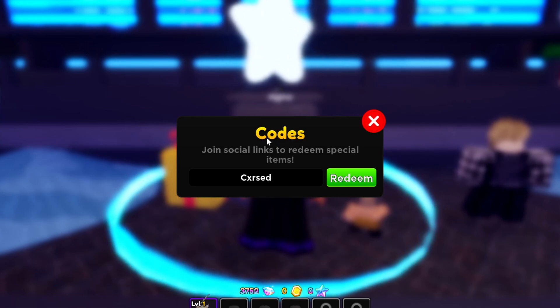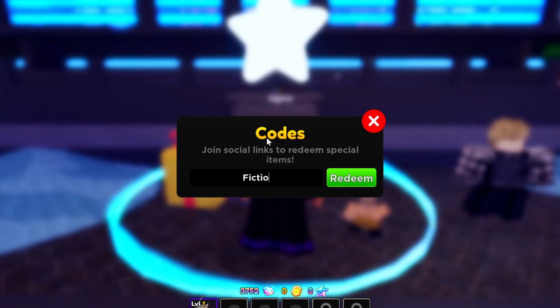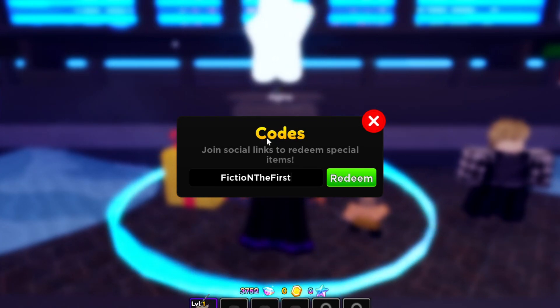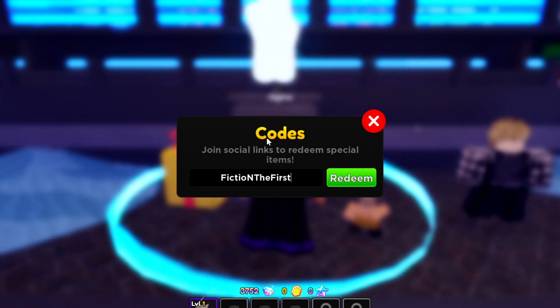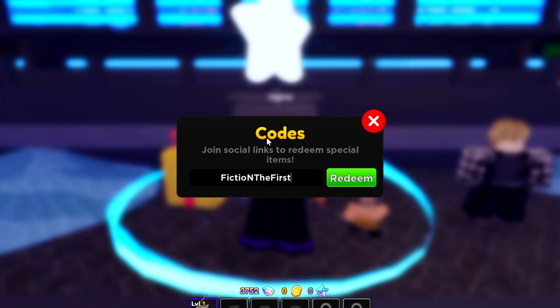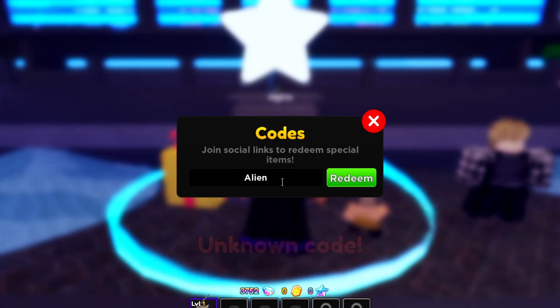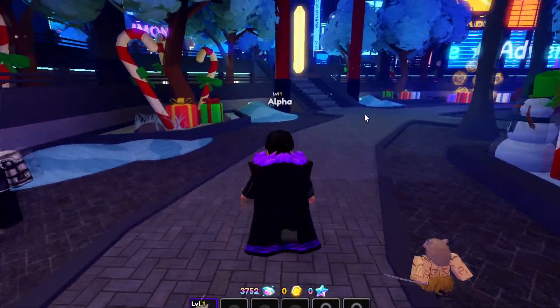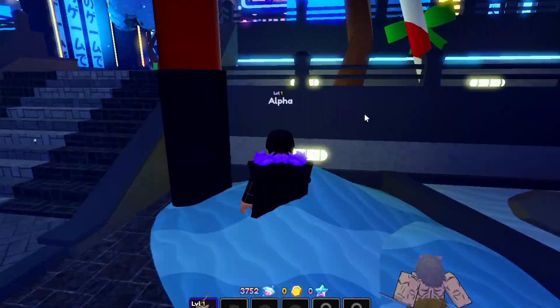The summon ticket codes are the best codes in Anime Adventures. There's also 'FictioNtheFirst' — F-I-C-T-I-O capital N-T-H-E capital F-I-R-S-T — which gives a summon ticket. I tried 'alien' and 'aliens' for the new update but neither works. Those are all the working codes for now. Subscribe and turn on post notifications so you're updated whenever new codes come out.